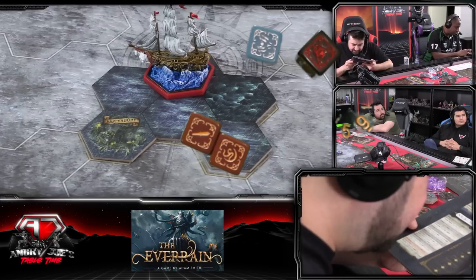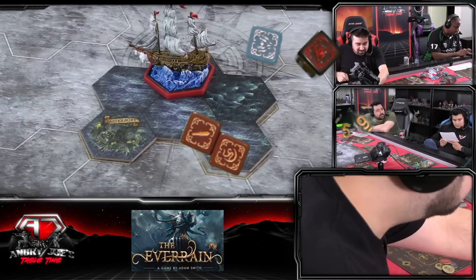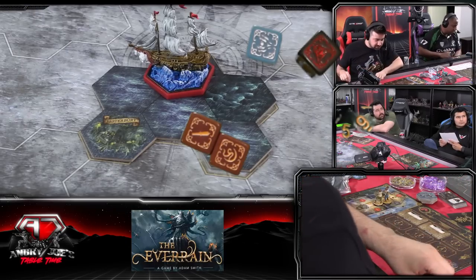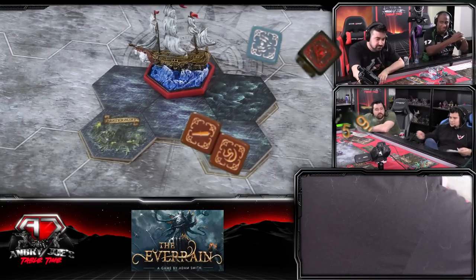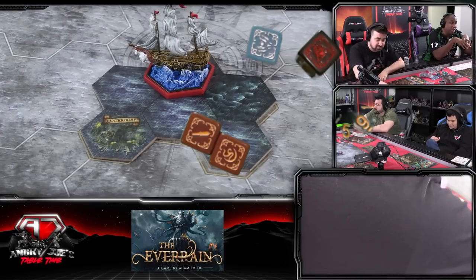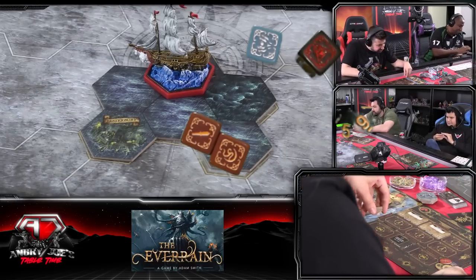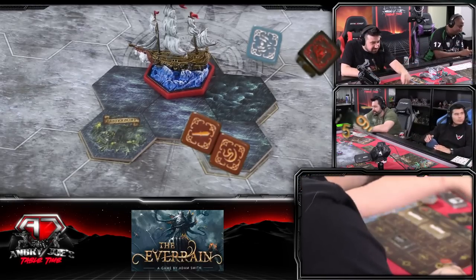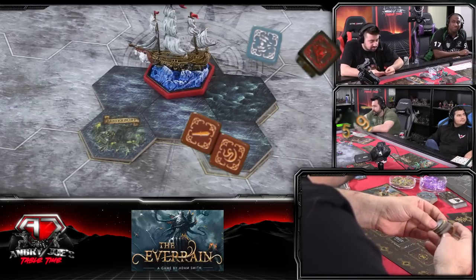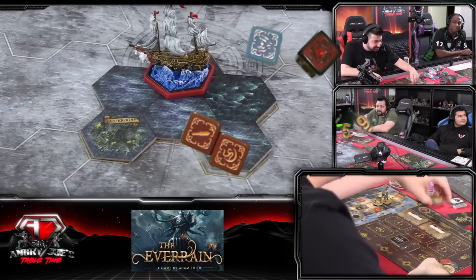Spoils of war - nine. Ten coin! I'm rich! Joe, how many coins did you give me at the beginning? Thirty. Forty - okay so now I have fifty coins everyone.